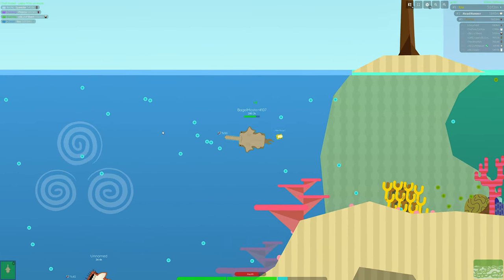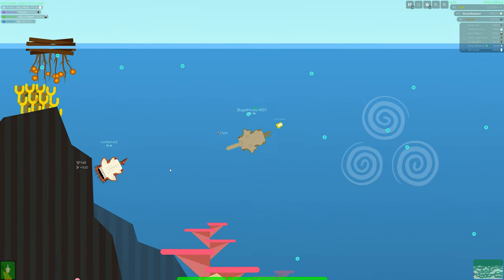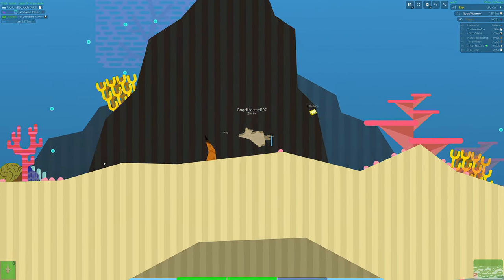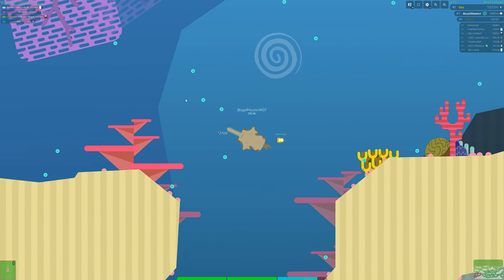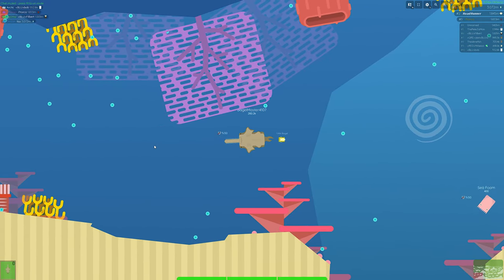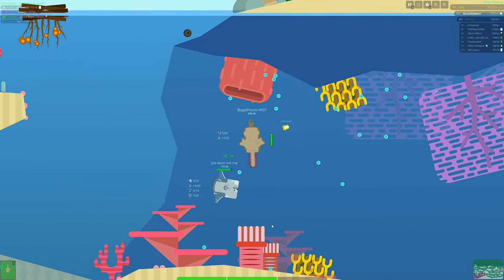Let's move on to the rework votes. This is very one-sided — it's between the giant soft shell turtle and the hippo, and the hippo is winning by almost 200 votes ahead of the giant soft shell turtle, so we know that's going to be the main one to get a rework.